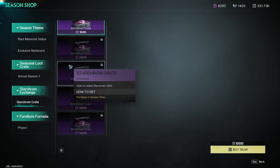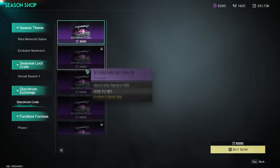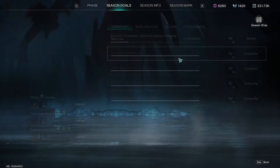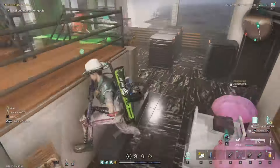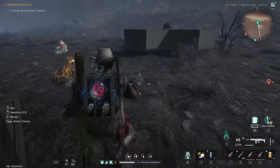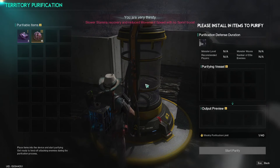First things first, you need to make sure you get every single one of your seasonal goals done because there's like 6,000 star chrome per week of seasonal goals and there's six weeks in them. You also need to redeem all of these star chrome crates at phase six - you need a total of like 400,000 credits. It's a total of 4,000 extra star chrome you will be able to take into Way of Winter. I would recommend saving it just in case they release new weapons.